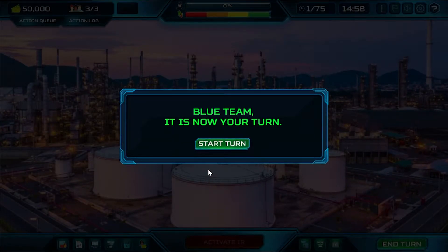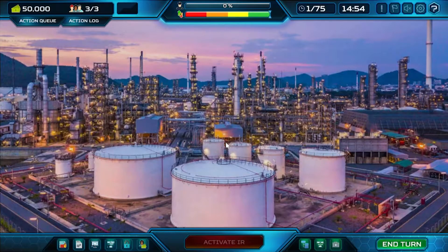When you play the blue team, you're obviously simulating the network defenders. The simulation is played as a turn-based game, which means you're going to take your turn, play your actions, then pass your turn, and then the red team will take their turn and pass it back.